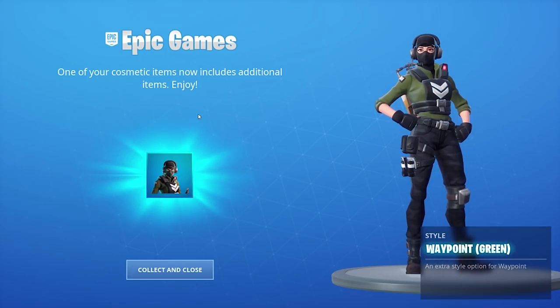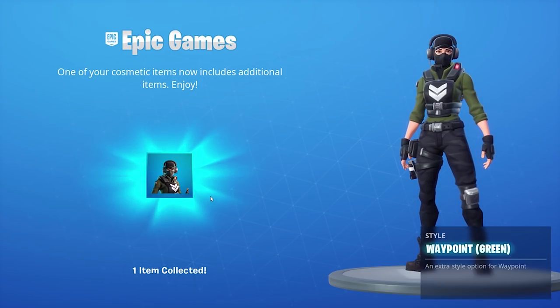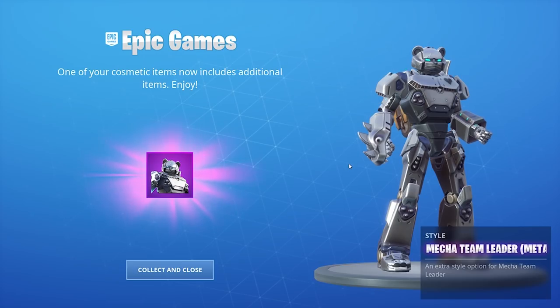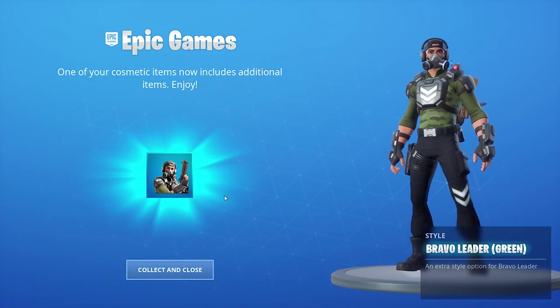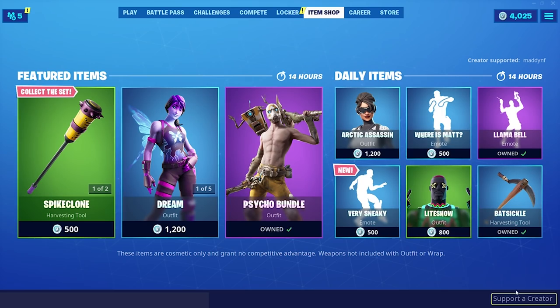The new Psycho Bundle. Oh snap, there's a new style too. The back bling actually talks, bro — 'Protect me, Squire!' Whoa, okay, that's actually pretty cool. Mecha Team Leader Metal. That's awesome, dude. There are so many new styles. Bravo Leader Green. Sweet.